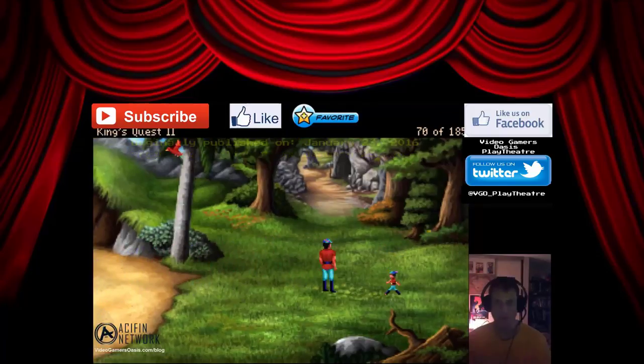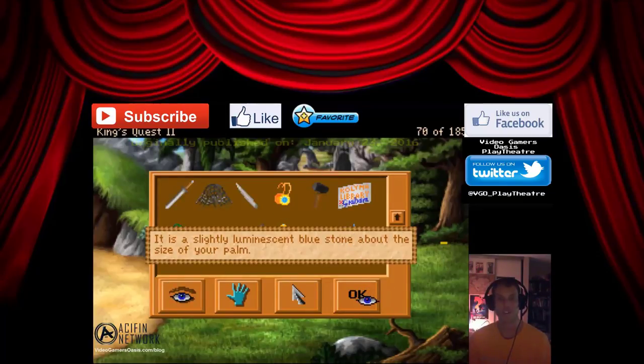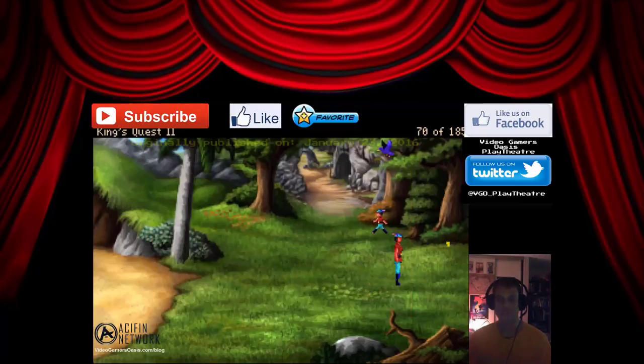What we're going to do now — we've already collected the water gem, as you can see here. It is a slightly luminescent blue stone. So we've got the blue stone, and now we're going to look for the air gem. In order to do that, we have to continue on our mission.